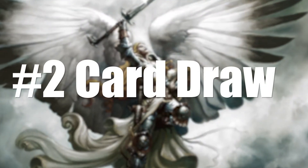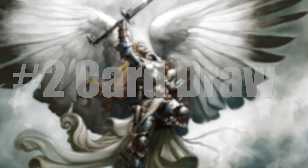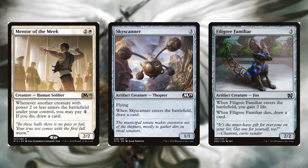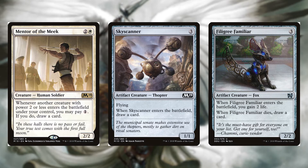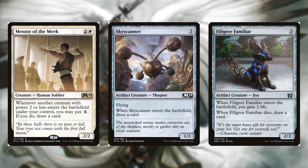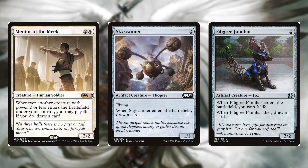Category number two is card draw. One of my favorite white cards is Mentor of the Meek — for two and a white, it's a human soldier 2/2. When another creature with power two or less enters the battlefield under your control, you may pay one colorless mana; if you do, draw a card. Up next is Sky Scanner for three colorless, a 1/1 flyer — when it enters the battlefield, draw a card.